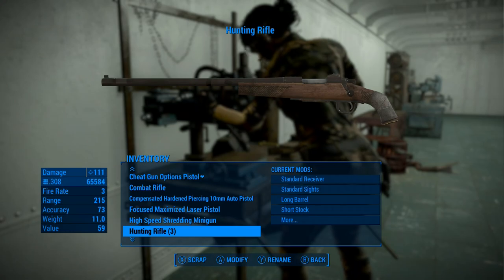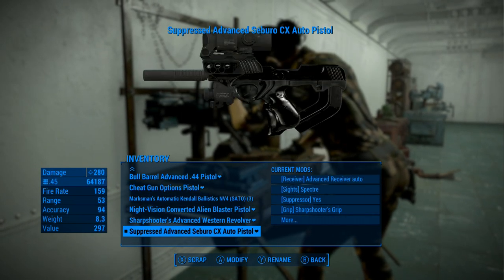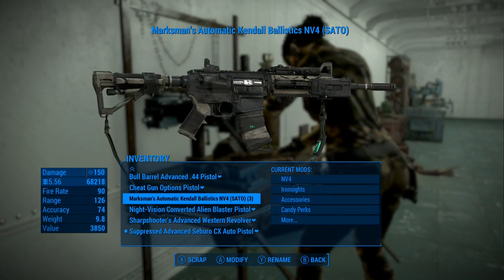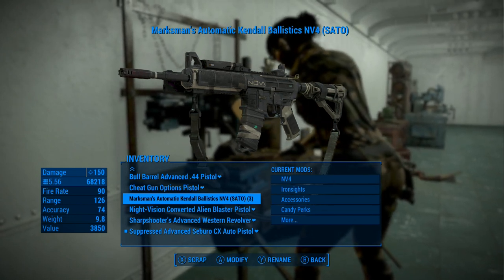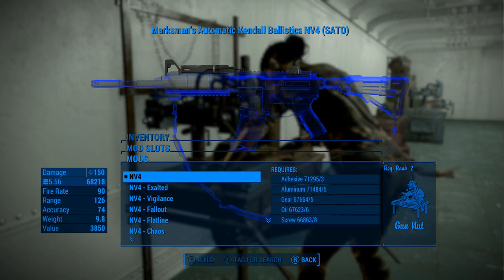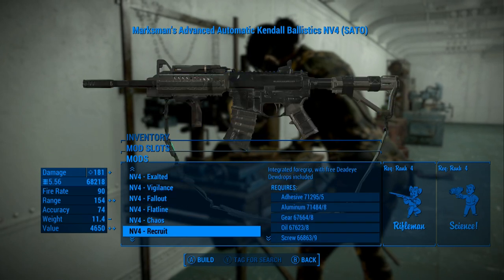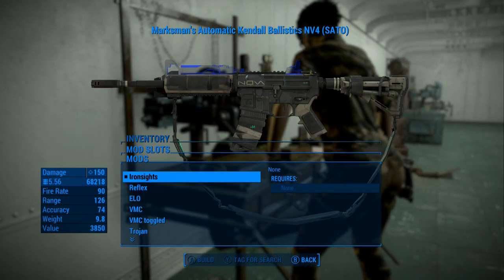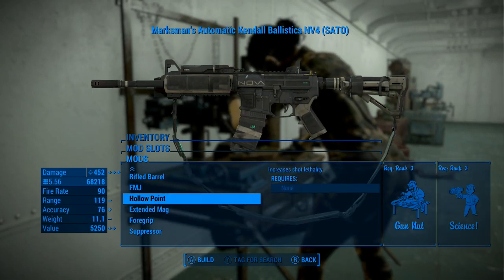Let me go clear my inventory out. That'll make this easier. So this is what we're looking at: the Marksman's Automatic Kindle Ballistics NV4. These are different variations — Exalted, Vigilance. I'm not sure what these different variations mean. We're going to do a standard one — a standard Ironsides. Attachments: make attachments. Does it have any attachments? It has no attachments.